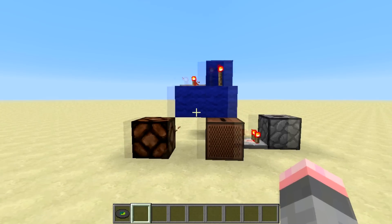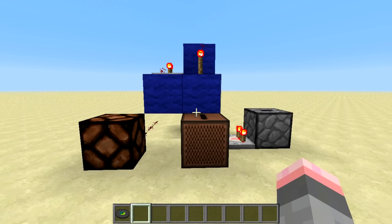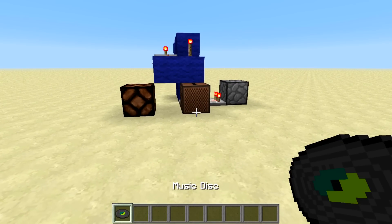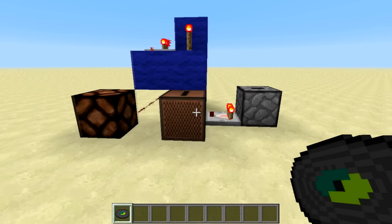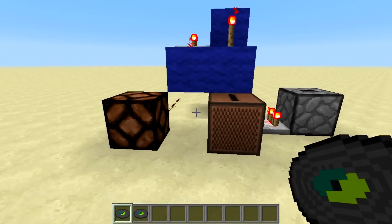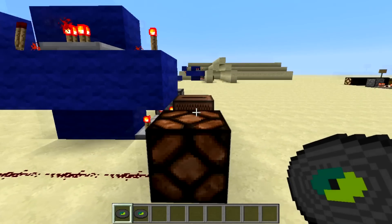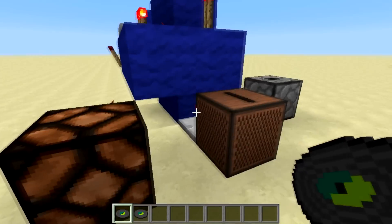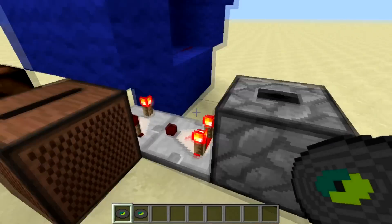Good evening everyone. SureStuff here with a quick redstone design. Today I am showing off a record block — it will only give an output if you put in the correct record, like this one. It is only 4 to 5 blocks wide based on where you take the output, 6 to 7 blocks deep based on where you have the input, and only 3 blocks tall. In my opinion, very compact.